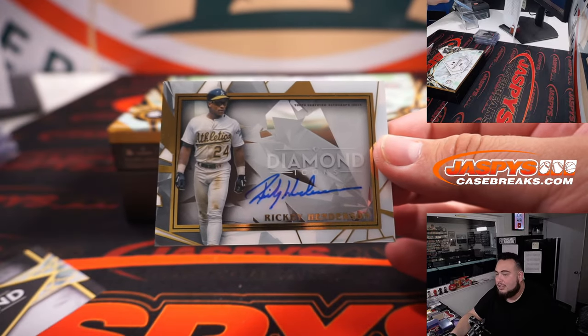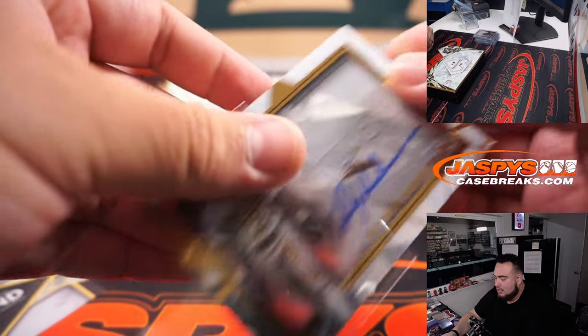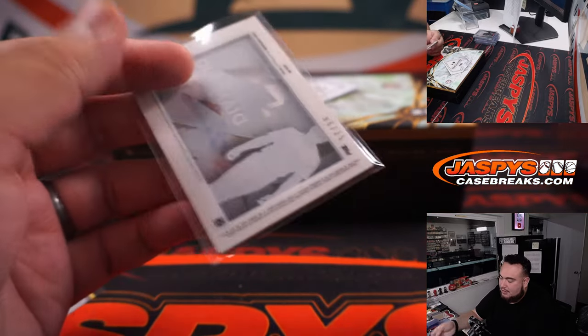Rickey Henderson — Diamond Icons autograph, number 5 out of 25! Oakland — going to Chad Wright.